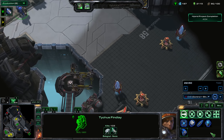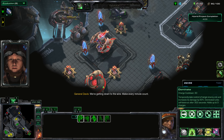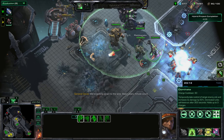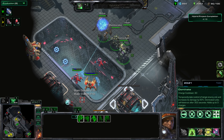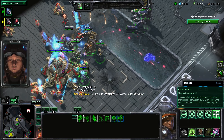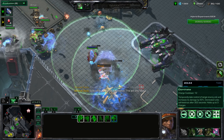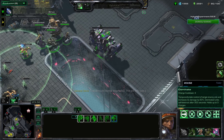I pull my army back but send Tychus forward and call down the Odin to nuke this location — that'll deal massive damage and clear out a bunch of buildings. I collect parts and use mind control on some units to deal more damage. I drop a Warhound turret for consistent damage. I still have more top bar charges left over, which is nice.